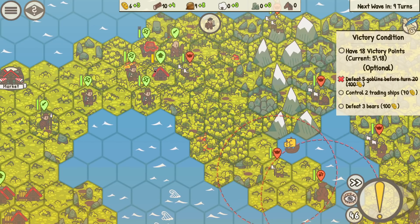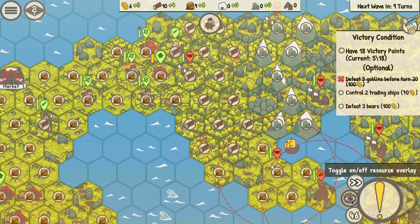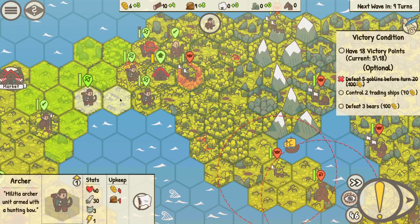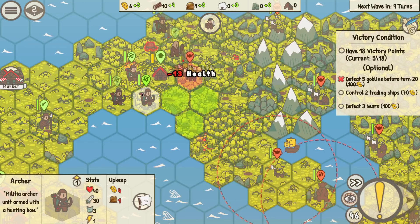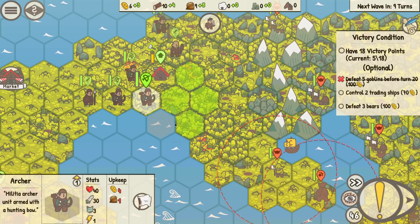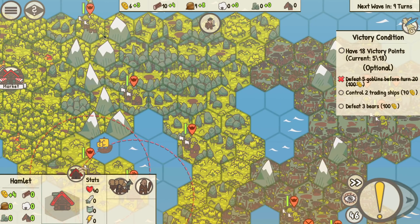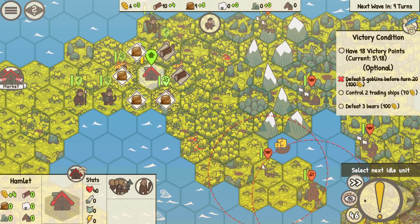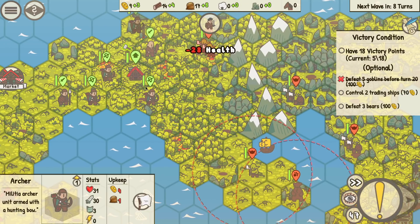Oh okay — the town has a health bar. Just under attack, damaged. So go ahead and come on up here and shoot. Don't worry about that guy. There you go. Pikeman, get up here. Move on up — I think we pushed him back. We've got a wave coming in, but we got a couple of tough guys coming in here. Town is healing.